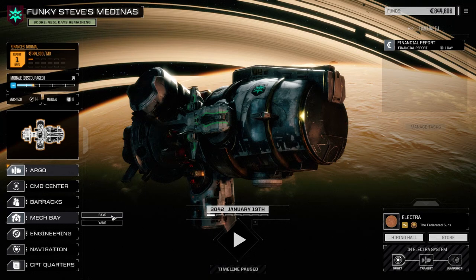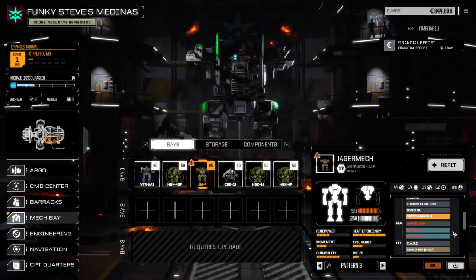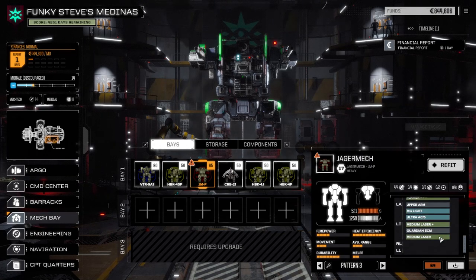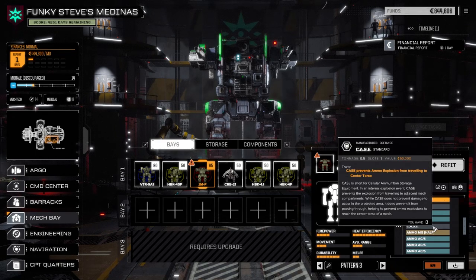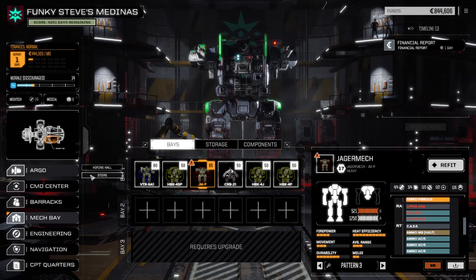A couple of things - mech bays. The Yager mech is down still, so I'm thinking the Ultra Autocannon 5 is a fail. We do have a PPC we bought last episode that we could drop in and get this guy up and running, but it'll take several days. We've got enough mechs to handle what we're doing today, so I'm not really worried about the Yager mech for this.